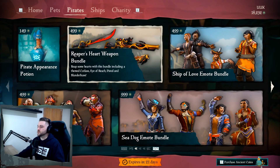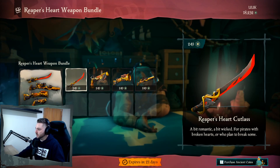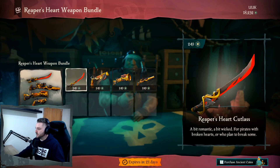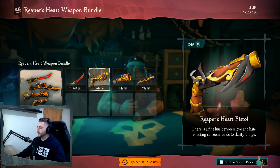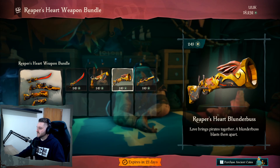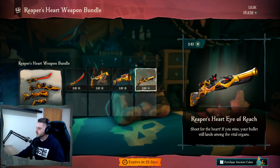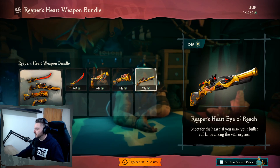So we got the Reaper's Heart Weapon Bundle. These are fire. We got the Reaper's Heart Cutlass, the Reaper's Heart Pistol — that's kind of cool looking. Oh, that's nice. Reaper's Heart Blunderbuss. Oh damn. That is a sick, sick Eye of Reach.